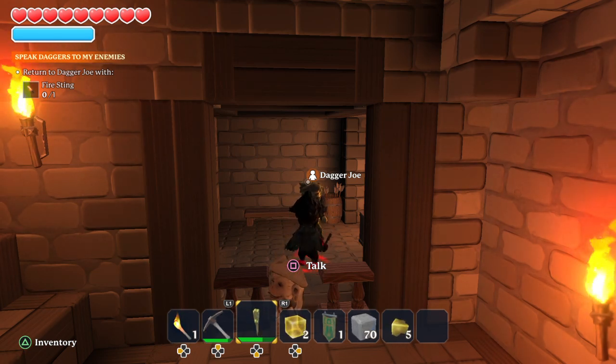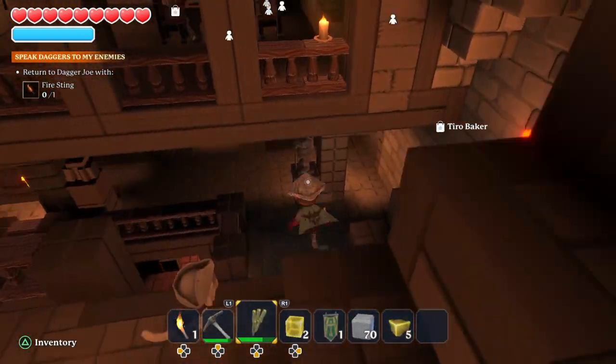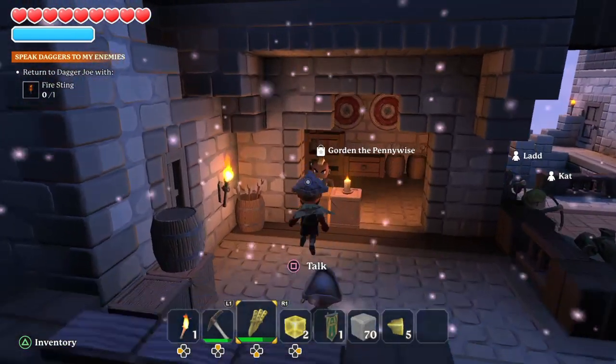Here's a quick video on the quest for Dagger Joe. You get a Fire Sting, and you can get that by killing enemies — it's a pretty rare drop — or you can buy it from Gordon here.